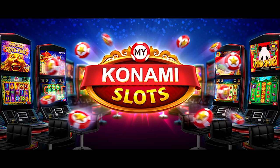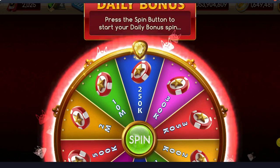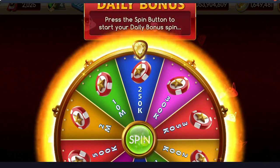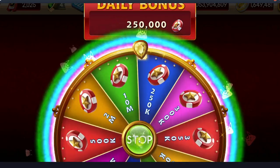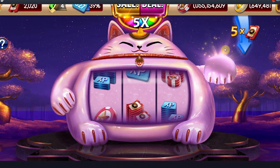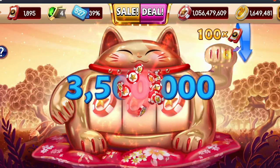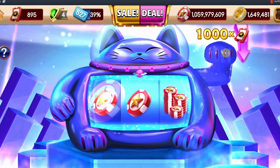How to get free My Konami chips. My Konami Slots offers an incredible amount of free chips. The first source, as always, is the Daily Spin. This amount is multiplied by your MyVIP level as well as your daily sign-ins, up to three times. The Mega Lucky Games, where you exchange your tickets, typically turn out quite a few free chips for play. You can bet the tickets in increments of 5, 25, 100, or 1,000 for a huge bonus.